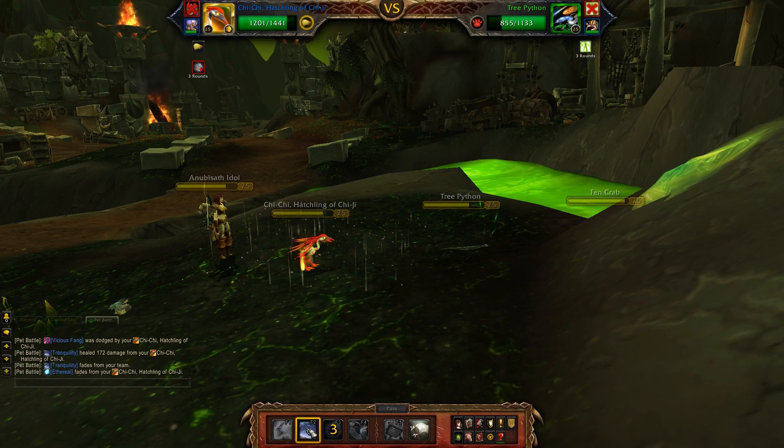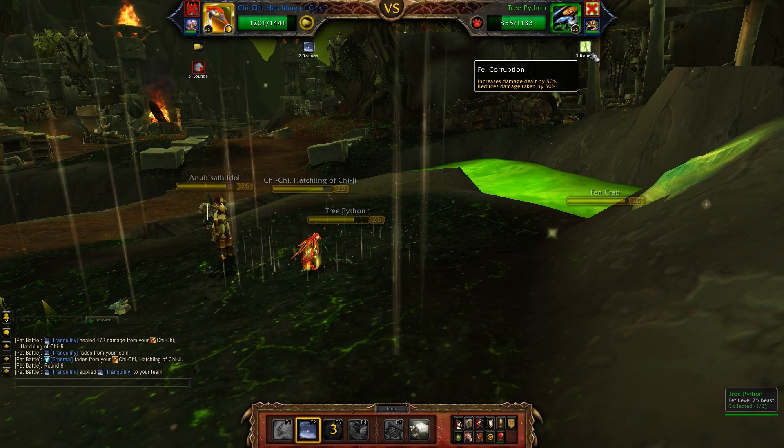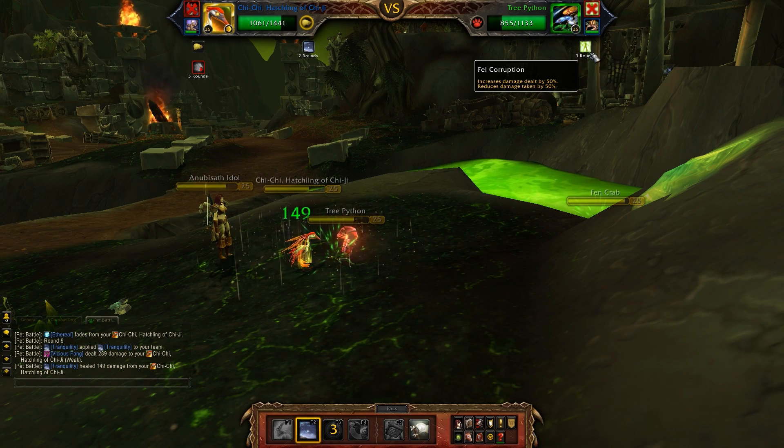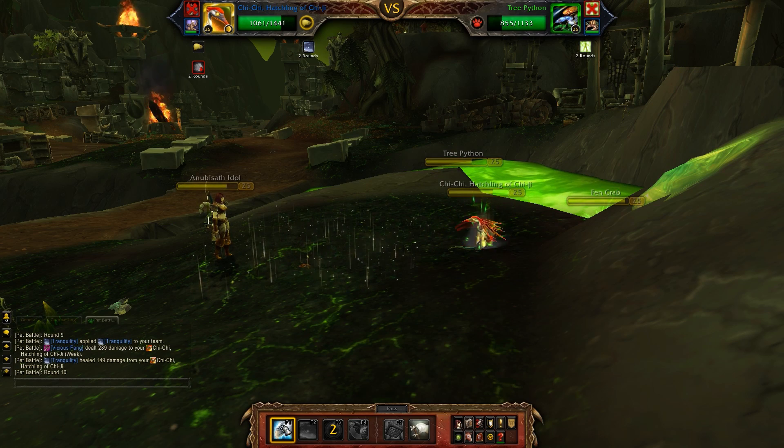If you have the Anubisath Idol out, you'd want to maintain Stoneskin, same deal with Deflection, and fill in with Crush. It's very much the same thing, and you can do this with a great number of pets — you're not limited to these two, I just haven't branched out because they're just that good.